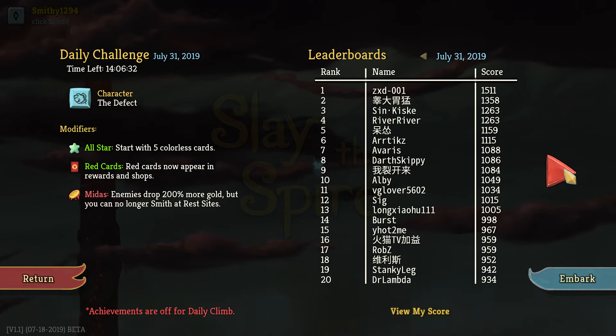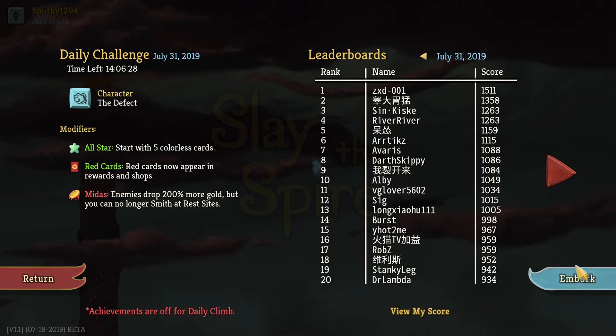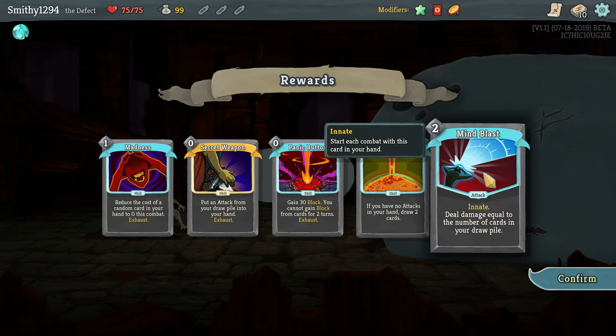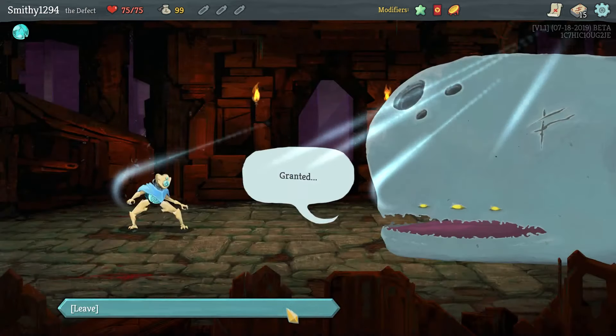Not very big scores here, and I get the feeling there's not many scores here as well. We do start with a Mind Bloss, so we probably want to add cards as quickly as possible. We can't upgrade it though, which is a problem — it's always going to be a 2 energy one.